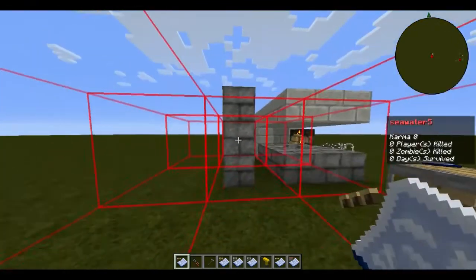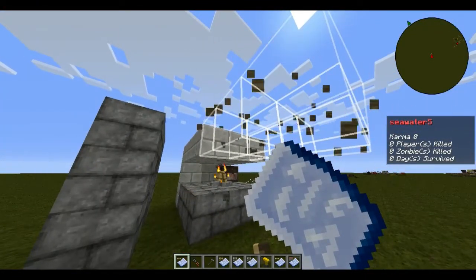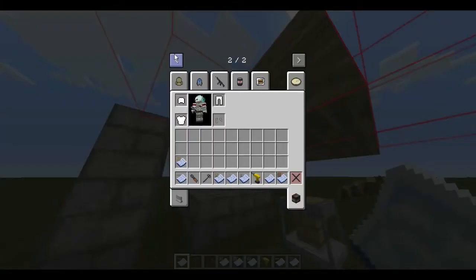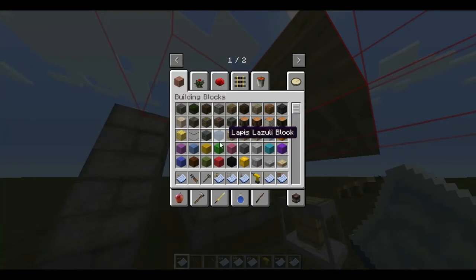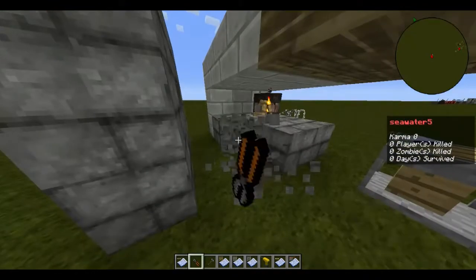Next we have a wooden platform — it makes a wooden platform. Also, some materials in this game can be shot through, like wood, wool, and leaves. So I prefer you build your base out of stone.